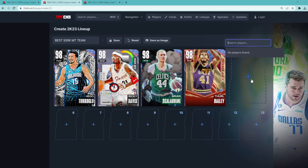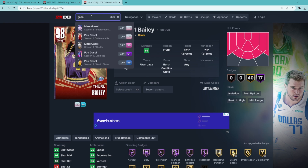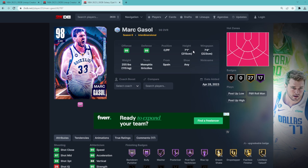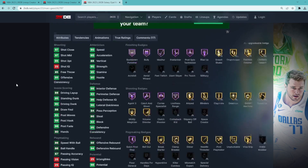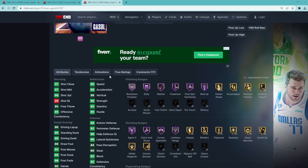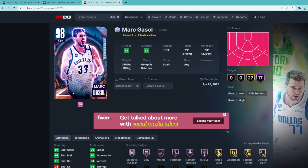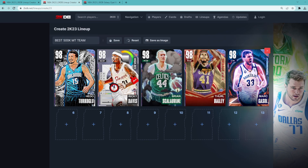Thurl Bailey is only about 15,000 MT. To round off the starting lineup, I'm going with the Galaxy Opal Marc Gasol — easily the best buy-now center in the game. He's just an absolute beast at the center position for about 70,000 to 80,000 MT. He's a 7'1 center with a 7'4 wingspan. If you're looking for a center that can compete against top centers like Dikembe Mutombo, Kristaps, Kareem, or Brook Lopez, he can compete on that level. He's got an amazing jump shot, really good athleticism stats with 95 strength, 90 speed, 90 acceleration, and he's mainly going to be a great pick-and-pop shooter in the pick-and-roll into the catch and shoot. Marc Gasol is going to be a great offensive card and an absolute beast for about 70 to 80,000 MT.